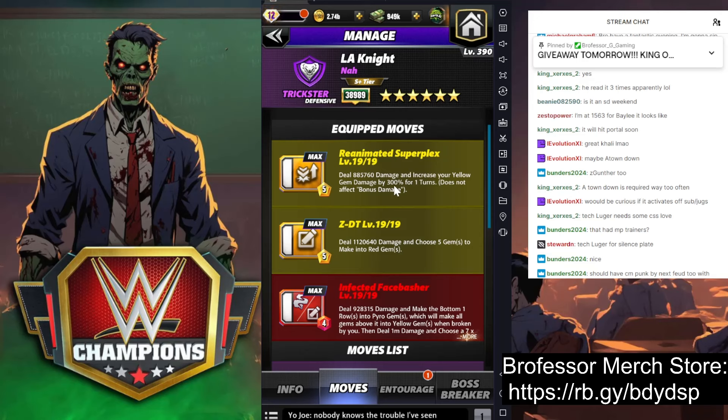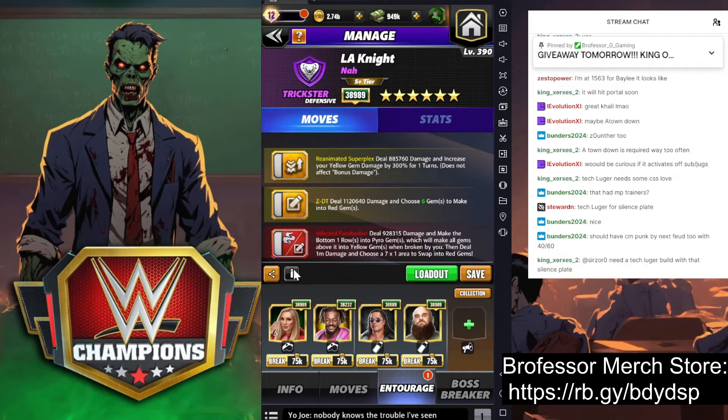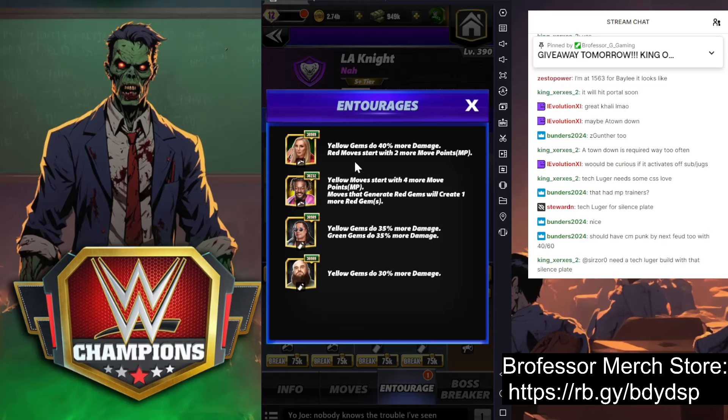We're going to increase our yellow gem damage by 300 for one turn. The Zed DT is going to choose five gems to make into red. We're going to make the bottom row into pyros — if you know, you know; if not, you'll see it when we get the gameplay going. This is going to be a post-99 MP build, to give you an idea of his lasting power.